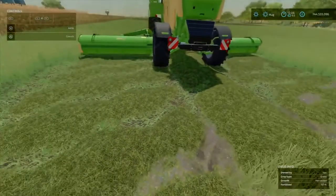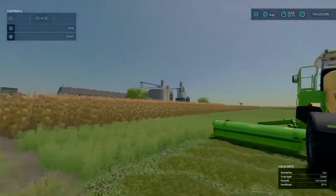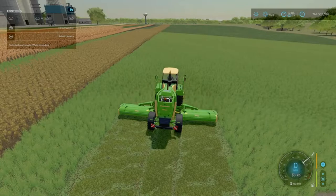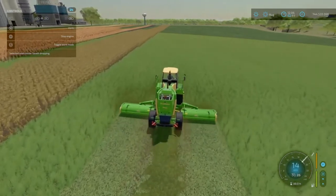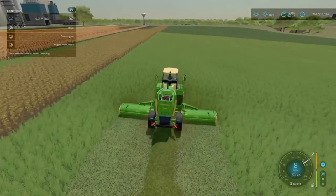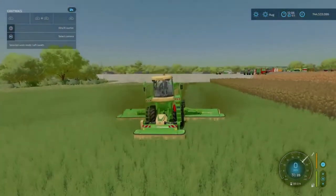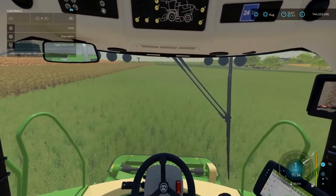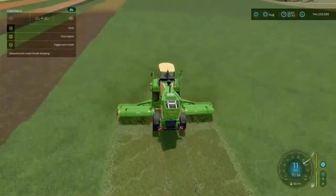This little grass - once you've picked it up you can either use a front loader, loading wagon, or forage wagon. We've got wide spread as our mode. However, if you don't want that and you want it in a nice big swath pile in the middle, all you have to do is press R1 and L3, then you've got swath drop-in. You can also select left swath or right swath - if you're driving forward, right would produce a swath on the left and left would produce a swath on the right.